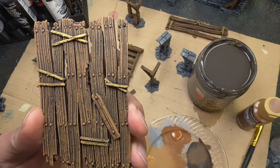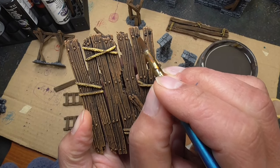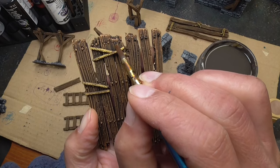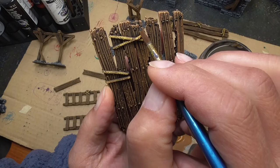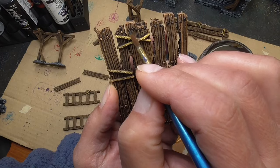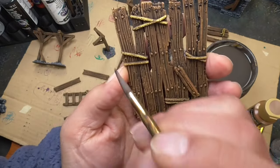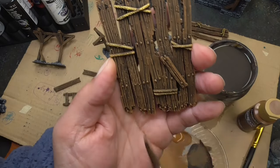If you want, you can hit up all of the rivets or nail heads with either black or silver. I prefer black because I don't think the metal nails used in fantasy settings would have been silver — they would have been a black metal. But you can use whatever you want. You really can't see the black very easily, and in a lot of my other projects I don't even bother doing this step, but I figured I'd go ahead and show you in case you wanted to do that.